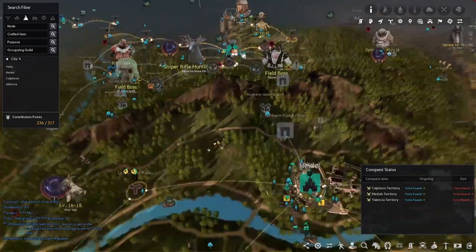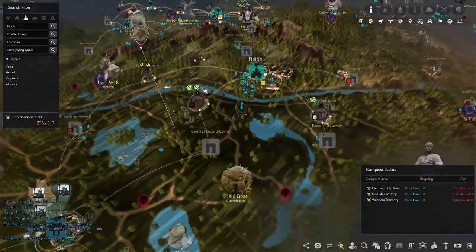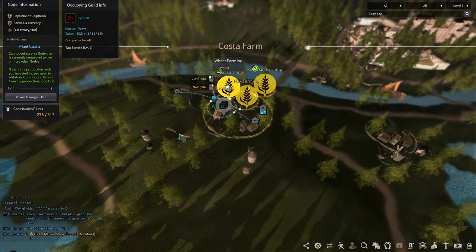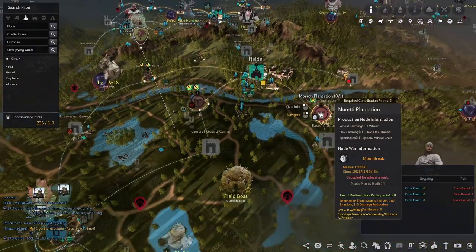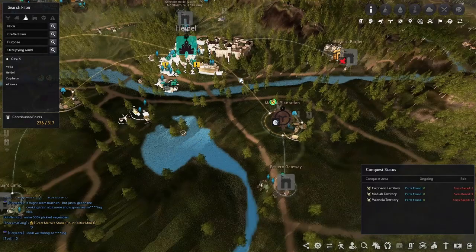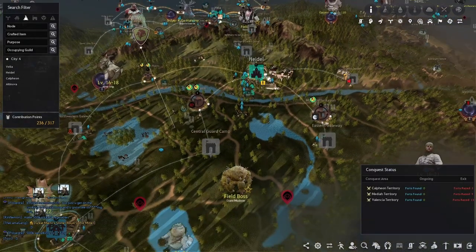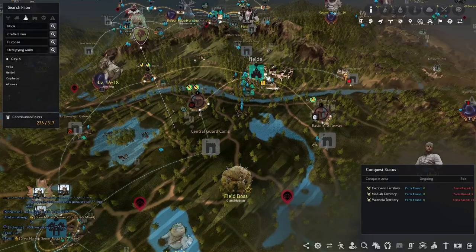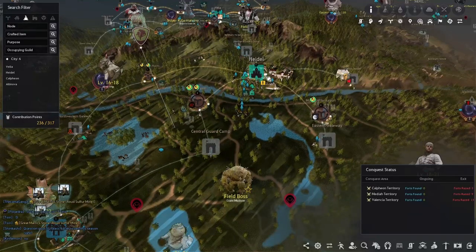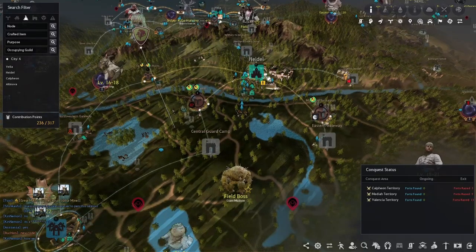For the wheat, you want to go down to Heidel and get Costa Farms and Moretti Plantation for their wheat farming. Once you have all four of these nodes set up, you will be gathering wheat and chicken at a pretty good rate. If you AFK gather for an entire week, you're going to be getting all of the silver and production that you need for the next week.